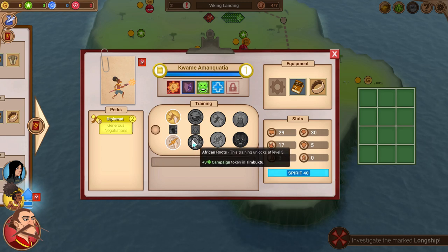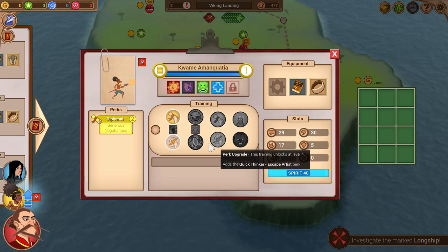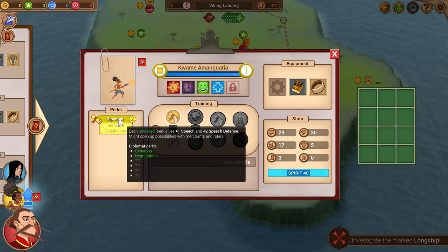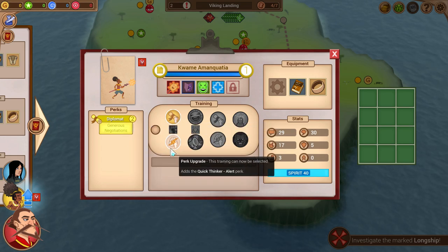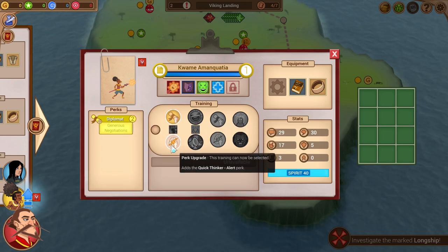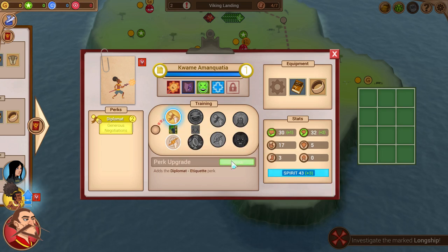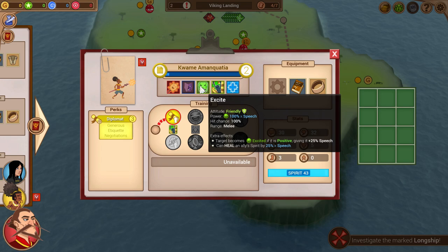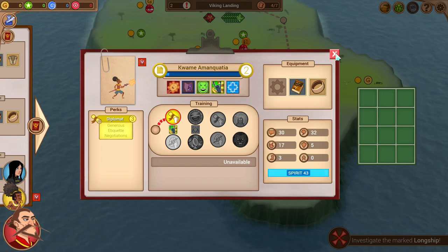We got a level up. You always have a choice — I can either upgrade his Diplomat skill, or open a new skill tree like Quick Thinker. I'll go for Diplomat, which also unlocks a new skill: Cheer. It's a two-range attack that excites people and heals an ally. Cheer has range whereas Excite did not, so that's a nice upgrade.